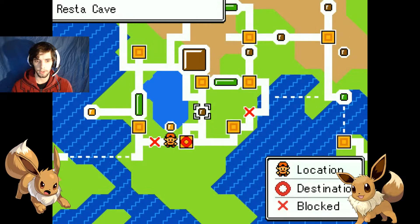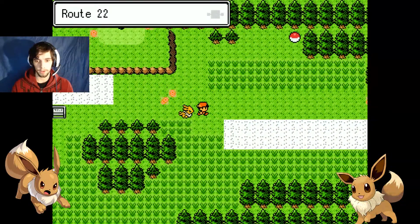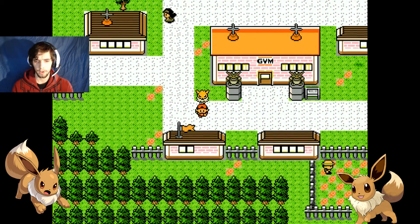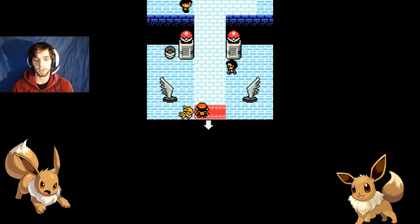Everything else is blocked, unless I want to go through the rest of the cave. Okey-dokey. It wants me to go into here for some reason. Why is... ah, is it because I need to do the gym? That would make sense.